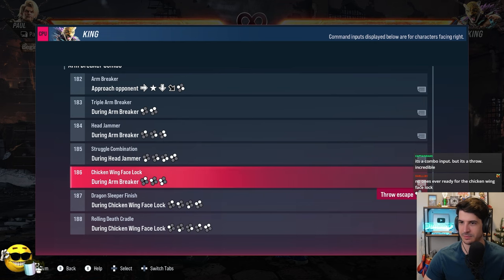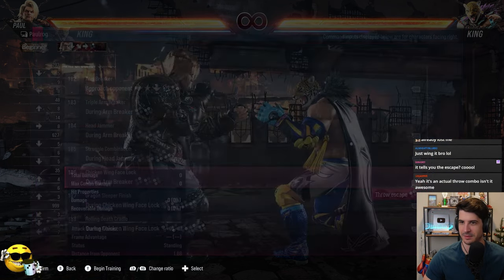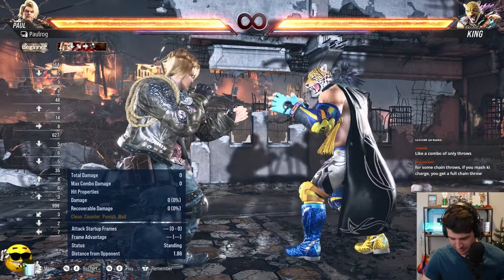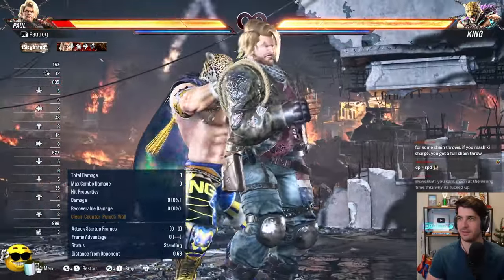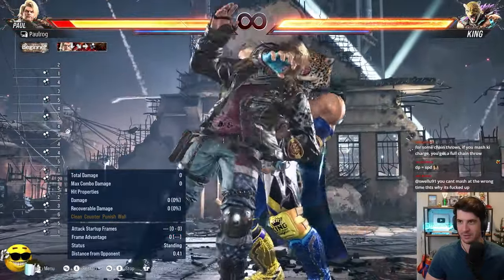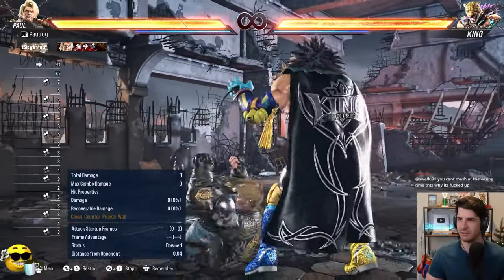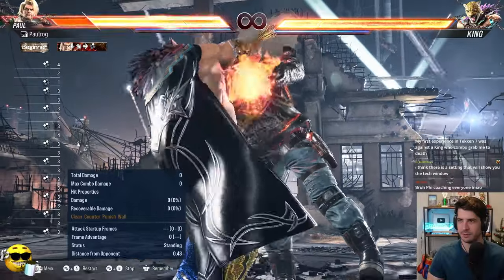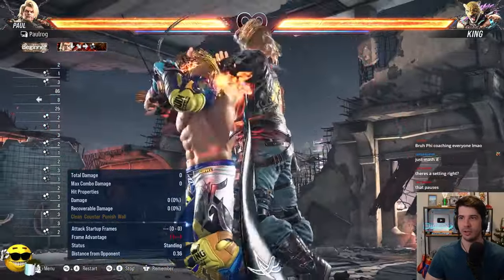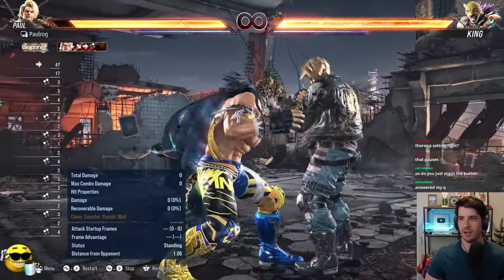After the Arm Breaker hits you, say you failed that throw — then you can try mashing one plus two. So let's click on Chicken Wing Face Lock and play it. There's the first throw and there's the second throw. The first one is a one break — it's one of those hidden ones you can't tell. As for the second one, as soon as you've failed the first tech window, you should be mashing your second tech window. You have to do it early, because you're committed to guessing between two or sometimes three options. There's no reaction — you just start hitting the button you think it's going to be.